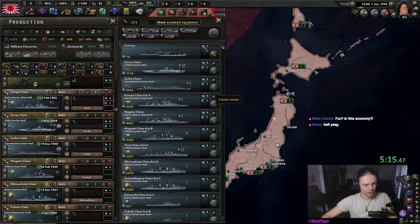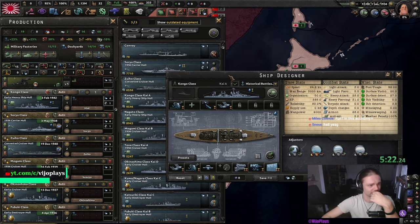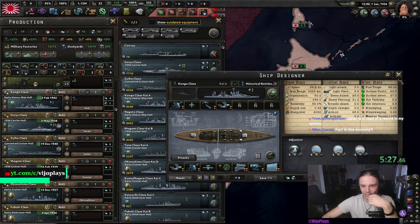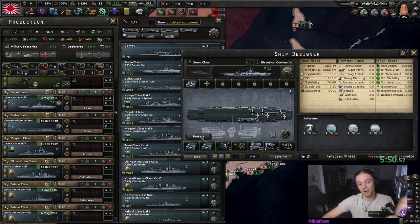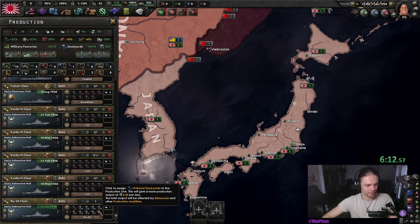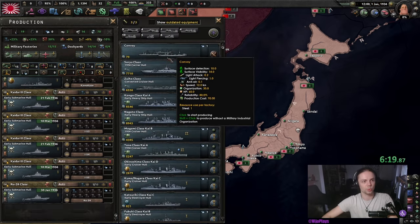As for the boats, a couple of these we can actually keep. The Kongo — we might as well keep it. It's not a great ship design, but actually no, it has terrible speed — 24 knots — so I'm not going to bother with that. This carrier we can keep. The Soryu, for an AI carrier, that's pretty okay. We might as well finish the destroyers because they're screening ships at the end of the day — they're going to get destroyed — but we bump everything down one level.